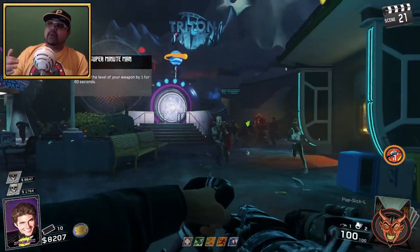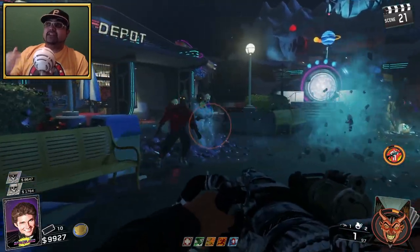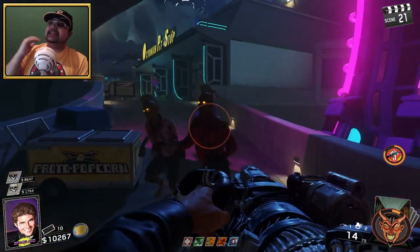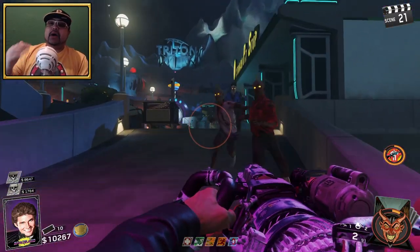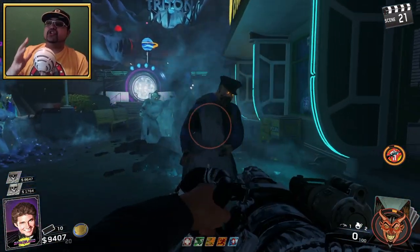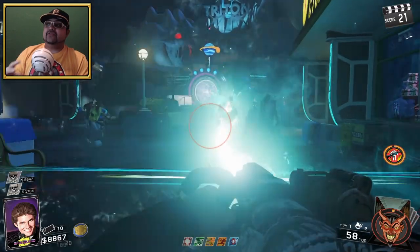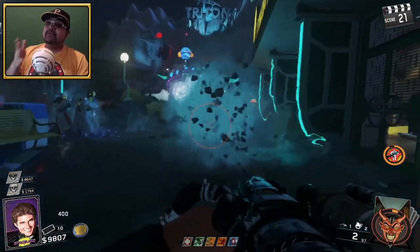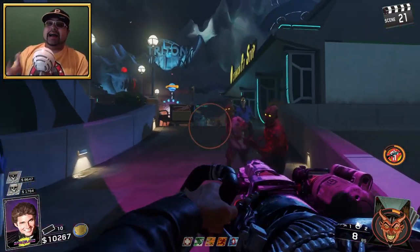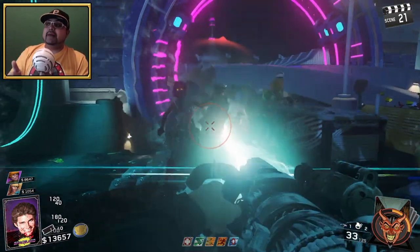Now I'm going to double Pack-a-Punch the Frostbite and it becomes the Popsicleer. This thing is an absolute beast — it triples the ammo count and we go from a snowflake to a snowball to a full winter's blast. It freezes every single zombie around with one ice crystal blast, and you can shoot the laser while also shooting the ice crystal blast to kill all the zombies in the frozen area.